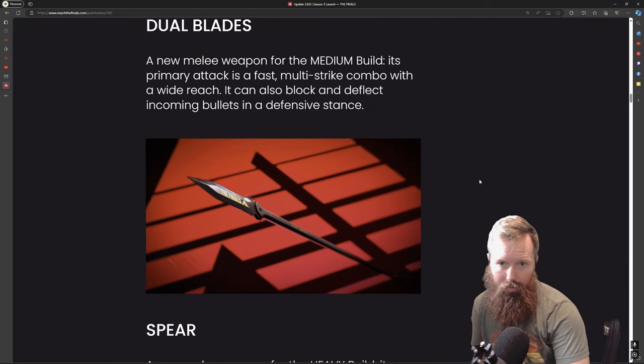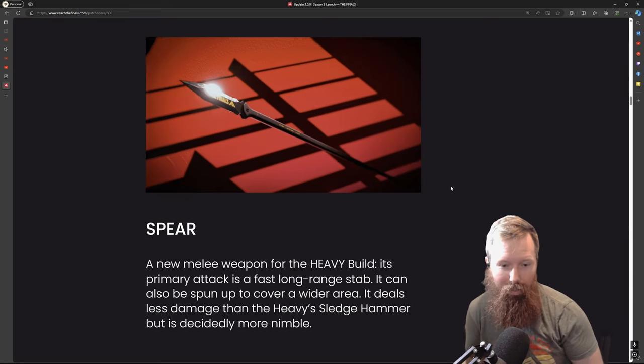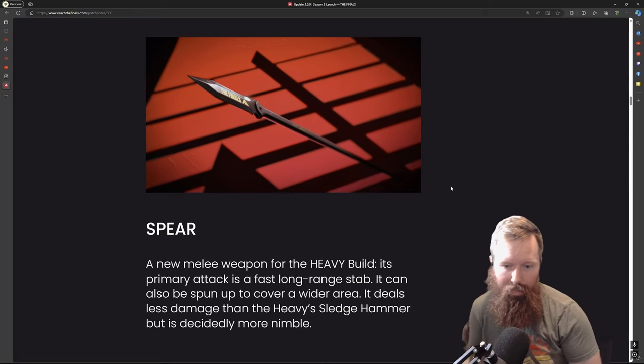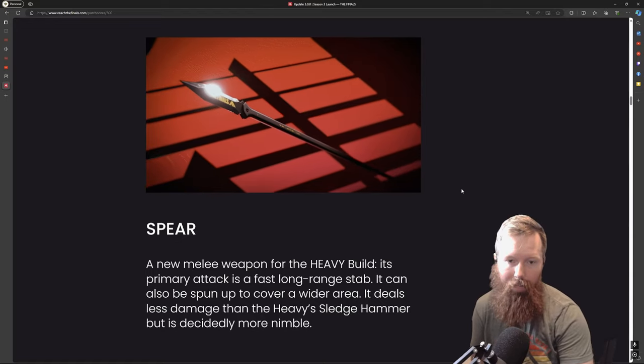The spear is pretty hilarious. You can actually launch the cash out with the spear using its alternate fire, which is an interesting change. It does less damage than a sledgehammer but I think it's a pretty nice mix-up for the heavy's options. The fact that you can launch the objective as the heavy can come in clutch in late game captures.